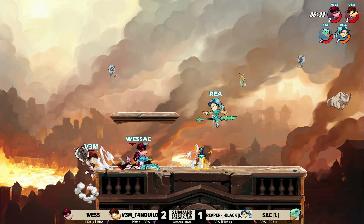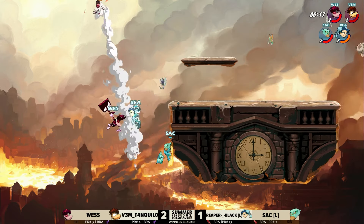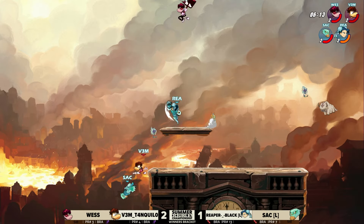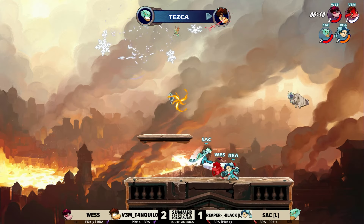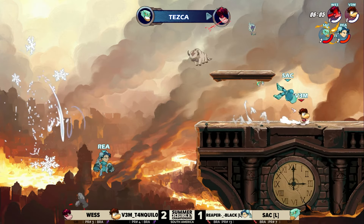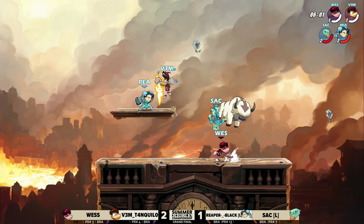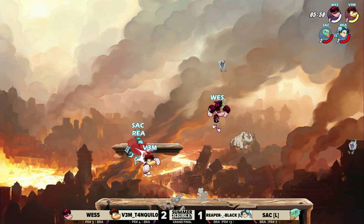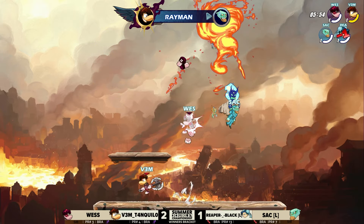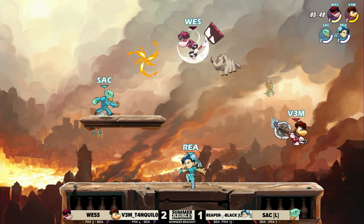Blue team has that lead, but it's definitely been minimized. Red team doing a really good job chipping away at the lead. They're spreading it out evenly — giving hits to whoever's in front of them. Huge save needed in that moment — even that recovery from Reaper off the sub-platform wasn't enough to KO. Vim Tanquilo now on final stock. Blue team still has that lead, but it's been minimized. We're either headed to a Game 5 or a gold medal for Wes and Vim Tanquilo. Very even final stocks situation here — Vim in the yellow, just a little bit more damage than anybody else. Everybody's got a weapon.